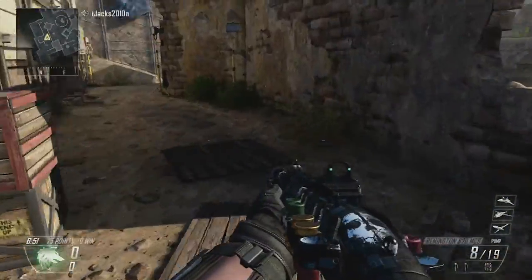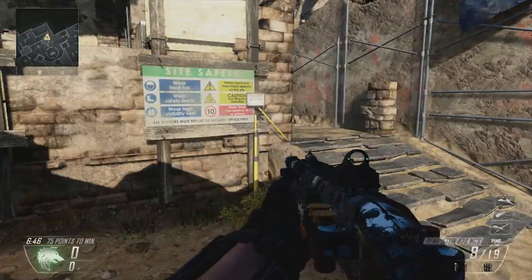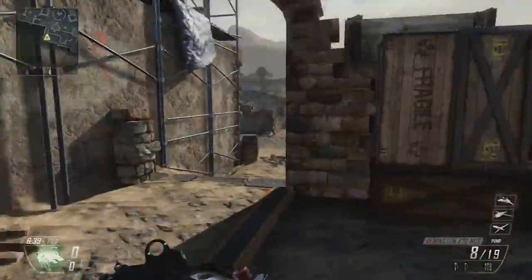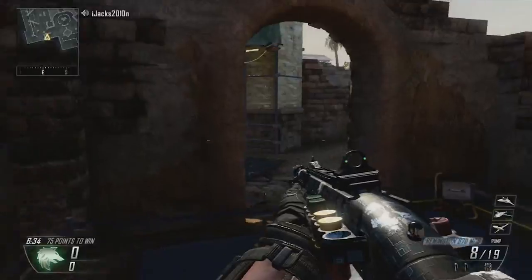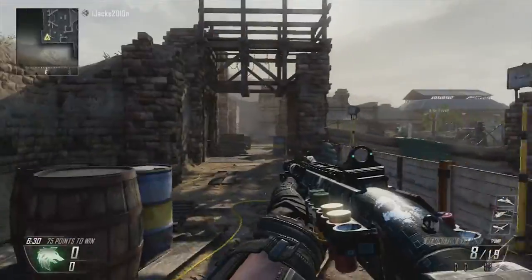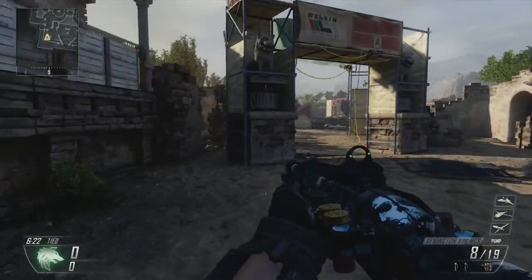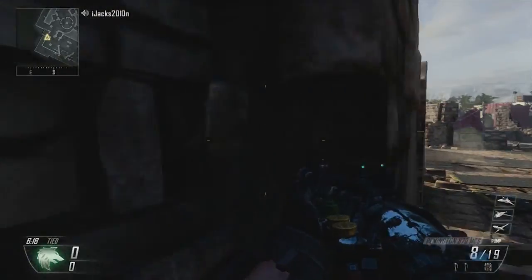Down through to here, all fairly similar looking on other sides, but a few good spots to sort of take cover and corner camp if you really wanted to. There's no way of getting through there, so that's alright. Pretty big open space with lots of open points, but it's all about taking cover. This walkthrough has probably been the shortest map ever — probably as short as Nuketown.